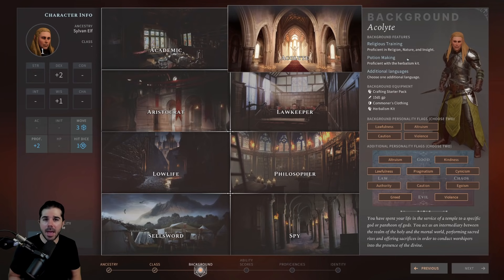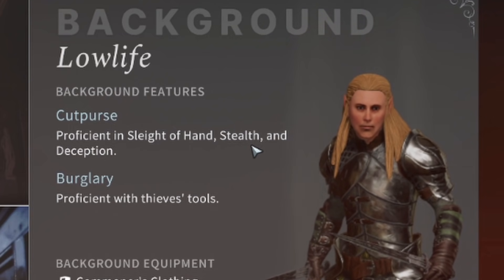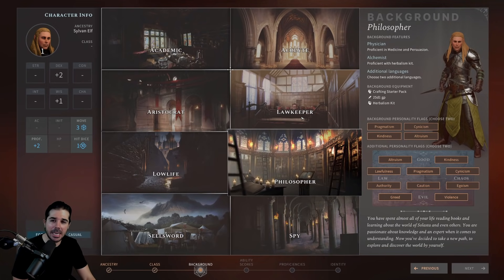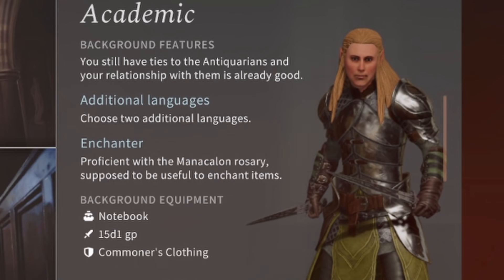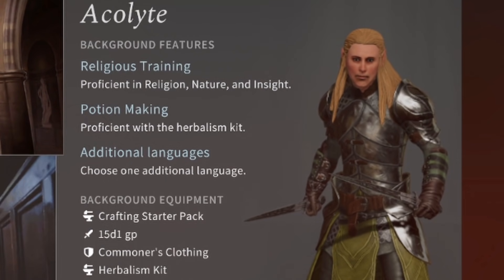Some skills offer only small variations in your playthrough, but others like Stealth can have a more significant effect on gameplay — proficiency in Stealth means you'll sneak better and it can translate into combat situations. Choose a background with skills you find interesting and important. Each background also comes with extra features and different background equipment. For example, the Lowlife has no background equipment, while the Acolyte starts with a bit of gold and a crafting starter pack.